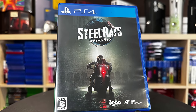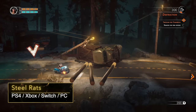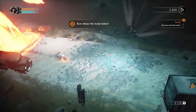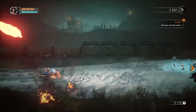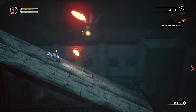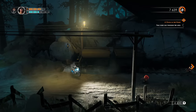Next up is a game called Steel Rats. This is an example of a game that also came out on the Xbox One, the Switch, and the PC, but it's on the PlayStation 4 where they released a physical version — at least outside of North America, so you will need to get an import copy. Think of this as a post-apocalyptic motorcycle trials game, but you've also got guns, weapons, and upgrades. This is quite an unusual game. I love games that try to do something kind of different, and this one is pretty fun and definitely different.